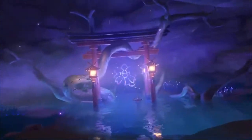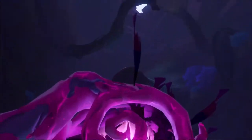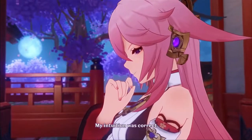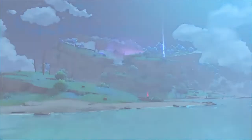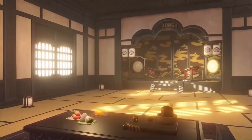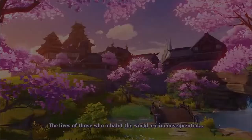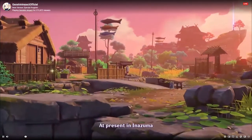A new artifact set dropped, or will drop, alongside the update — the Emblem of Severed Fate set. It includes an energy recharge plus 20% for the two-piece, and for the four-piece it gives a 75% maximum damage bonus to your elemental burst, which scales off your energy recharge. With this, it kind of goes crazy with whatever character you have.